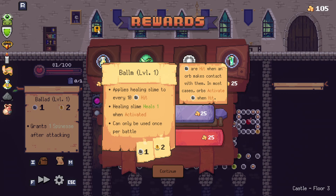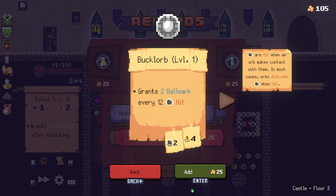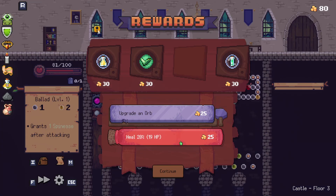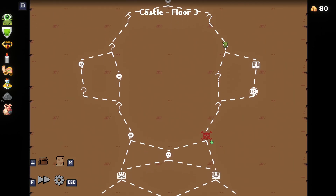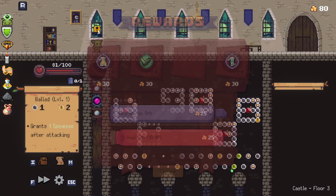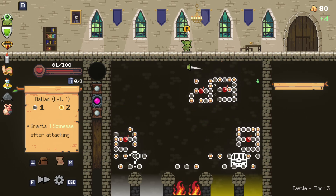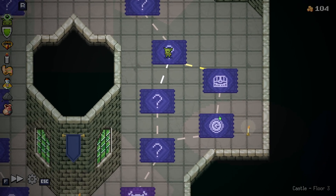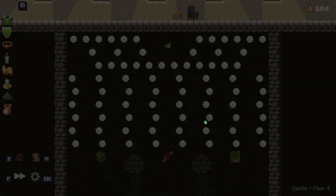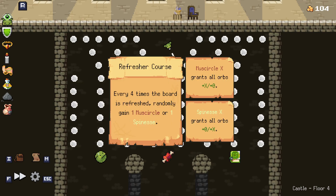Applies healing slime to every 10 hit. Healing slime heals one when activated, can only be used once per battle. Aren't I really close to a shop? Yeah. Oh no. Please go the other way. Please. No. I'm so frustrated with that stupidity. I hit the button too soon.